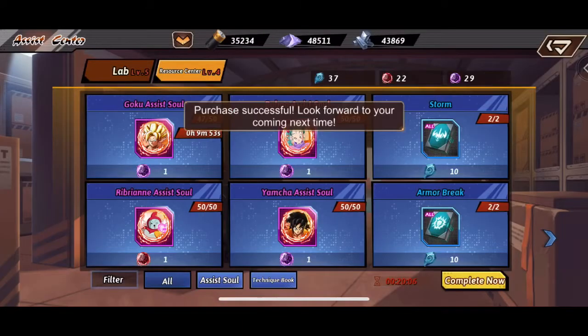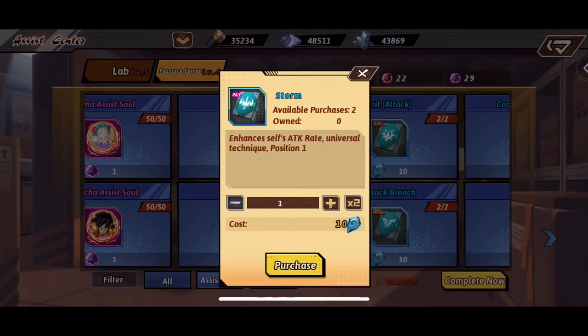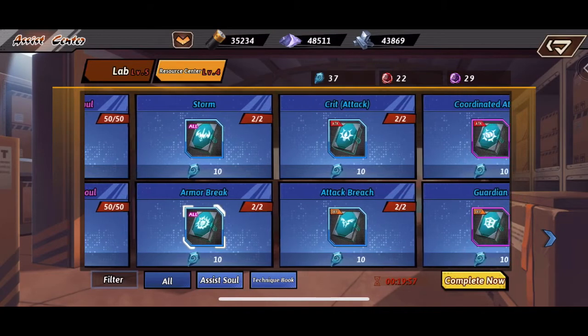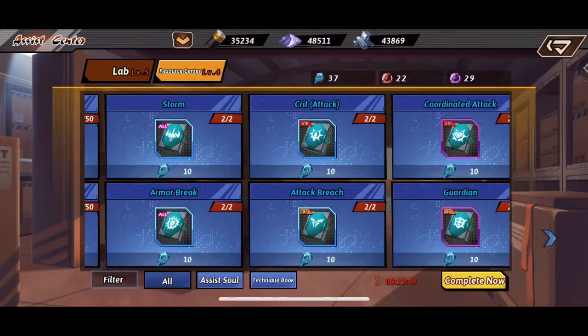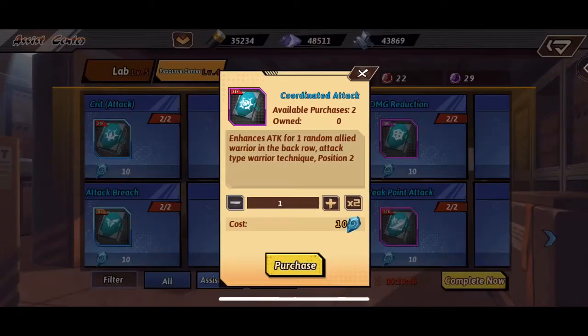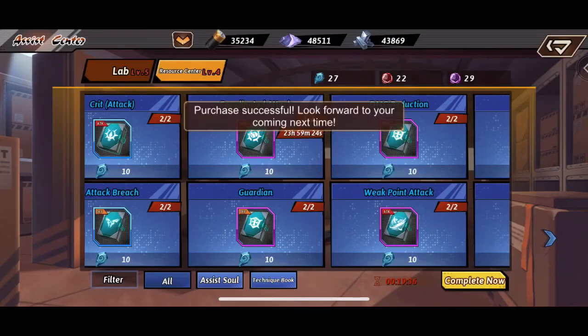You can redeem those purple shards for Goku right there, which I did. These are the technique books — they have various effects. If you're an attack type character, you can only equip an attack type book, but some say 'all' so if your assist soul character is all-type, you can equip it. I'm looking for more attack and more damage output when Goku does the Kamehameha, so I'm going with the attack book. This one is for the position two slot, so you do have to rank up your assist soul pretty highly to use it.